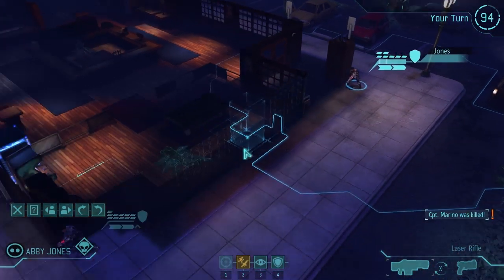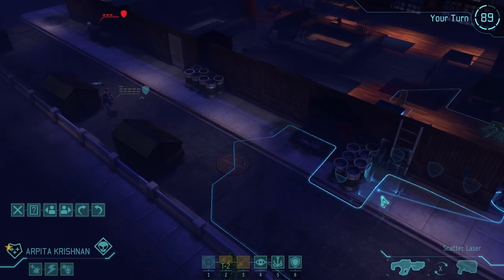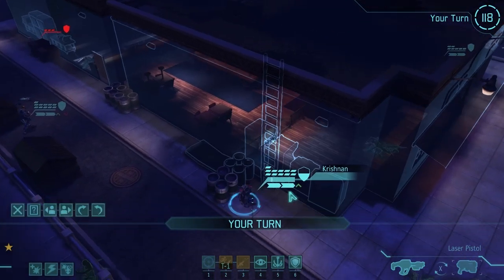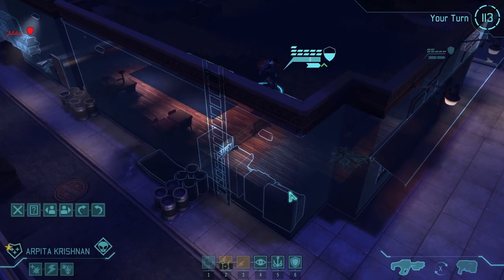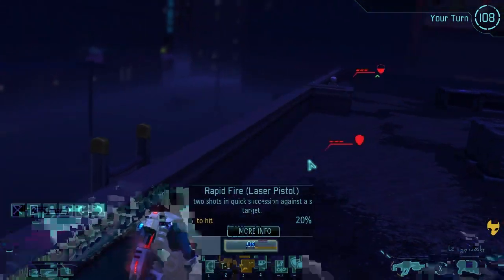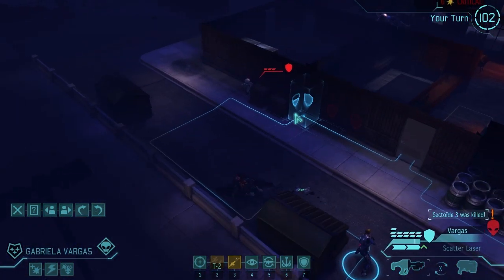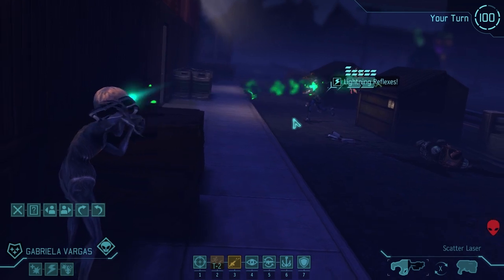The next choice you're going to have to make is Lightning Reflexes or Close and Personal. Lightning Reflexes allows you to ignore the first reaction shot from the enemy, making the Assault the most effective stormtrooper in the game. Close and Personal grants additional critical chance when you're next to your target, with the bonus degrading as you get further away. Generally with the Assault, the more you want somebody dead, the closer you want to get before firing. When you're adjacent to the target, because the target will already be off cover, you're going to have 80% base plus 20% from the shotgun — a 100% critical chance.